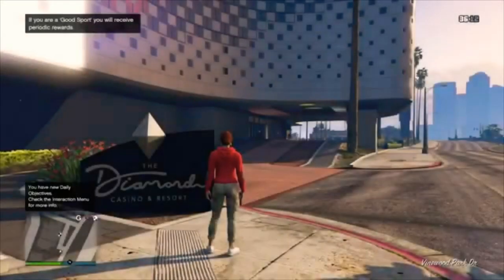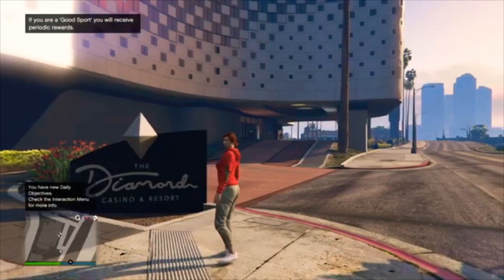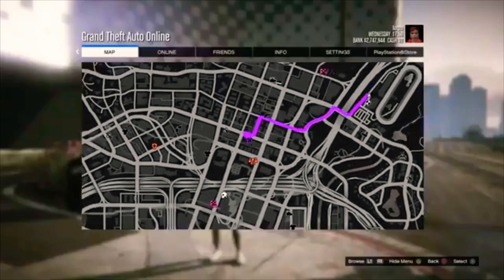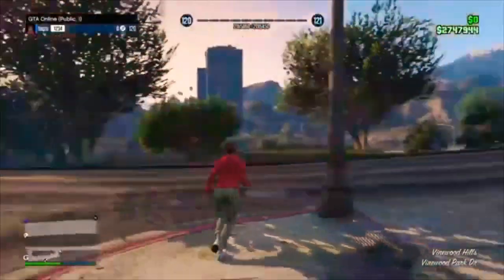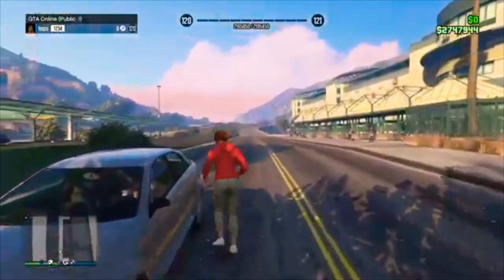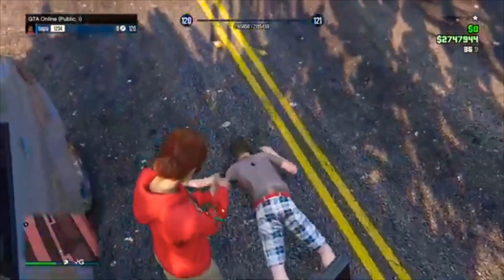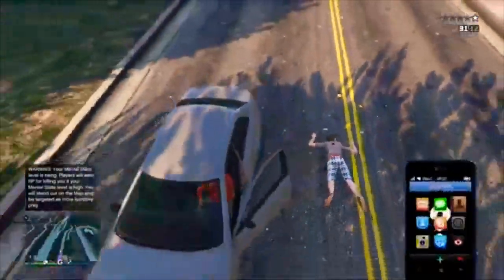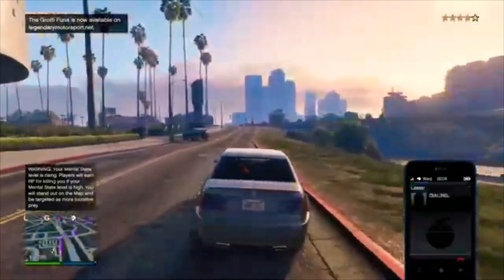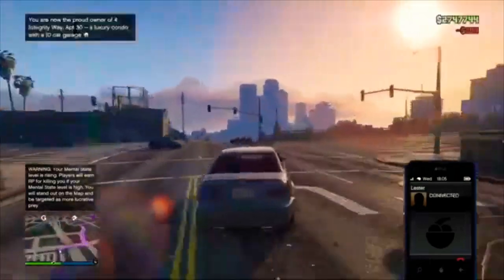Once you've finished the advertisement and the loading screen has finished, you just want to click Options and put your waypoint into a clothing store. If you do not see a clothing store, you just want to find a new session. I went through this in my last video — if you do not understand any of the steps, either comment down below or look at the last video. I'm just going to fast forward until I arrive at the clothing store.